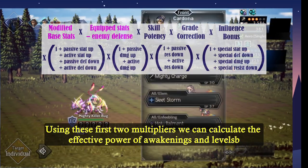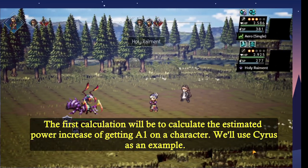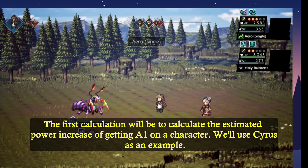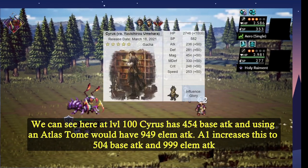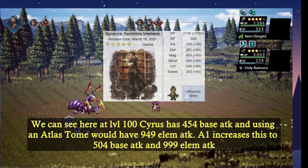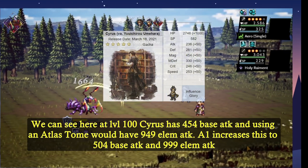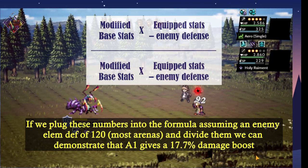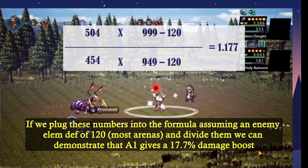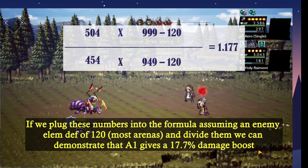To demonstrate how these multipliers work in game, I'm going to calculate the effective power of awakenings and levels. In our first calculation, we're going to calculate the estimated power increase of getting awakening 1 on a character. We're going to use Cyrus as an example. We can see here at level 100, Cyrus has 454 base attack, and using an atlas tome, he has 949 elemental attack. Awakening 1 increases this to 504 base attack and 999 elemental attack. If we plug these numbers into the formula with an enemy elemental defense of 120, we find that awakening 1 gives approximately a 17.7% damage boost.